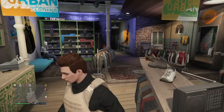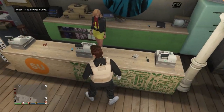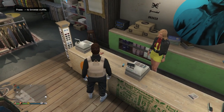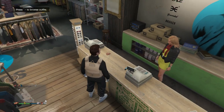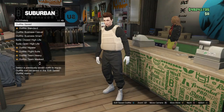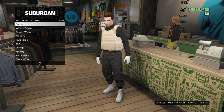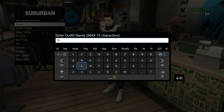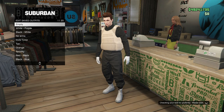For later on in the glitch you're going to need an earpiece, so go to the Ammunition Store and buy one - you don't need it right now but make sure you have one for later. Once you have the outfit with the Peach Plate Carrier on, go into the outfit section and save this outfit in the very first slot. If you already have an outfit there, move it to another slot. It has to be slot number one.